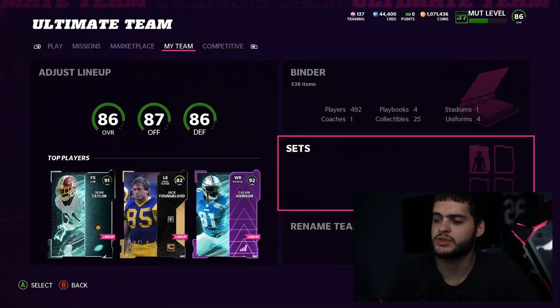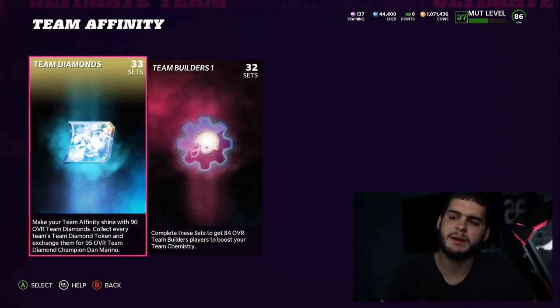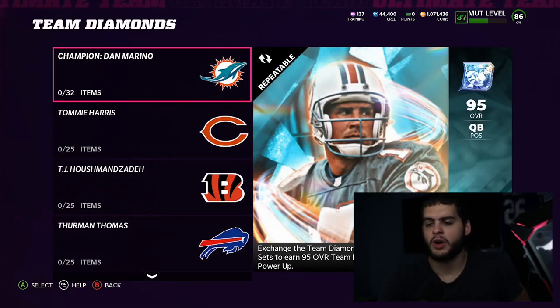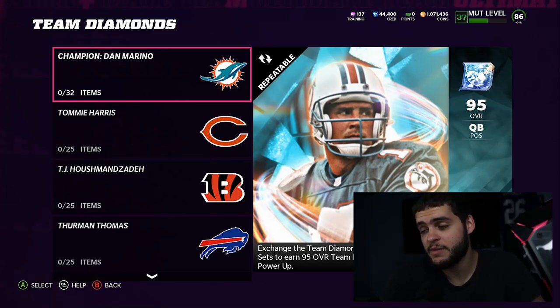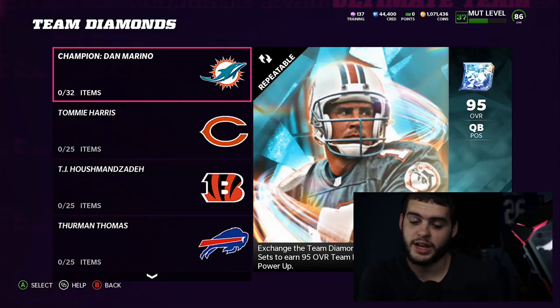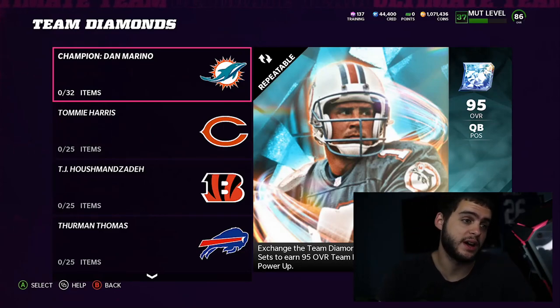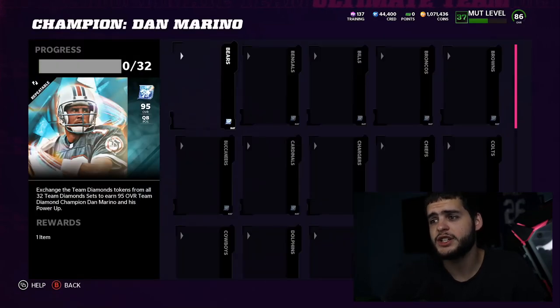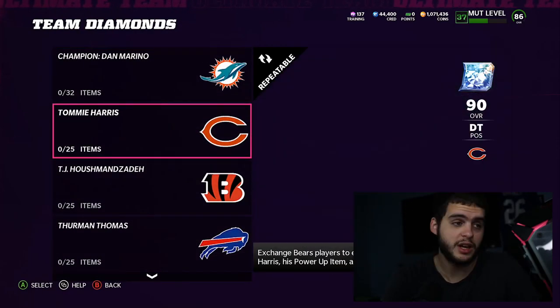Let's go check out these sets. Some people said these players are kind of an L — I don't believe that. They're all good in their own right; they all have uses and they're all good for theme teams. The Masters — Dan Marino, as you can see here, is 95 overall. That is really high powered up — 95 overall in September is super high, powered up to 96 is basically 99. To do the Marino set, you need a collectible from each and every team in the NFL, so that's an expensive set costing millions and millions.